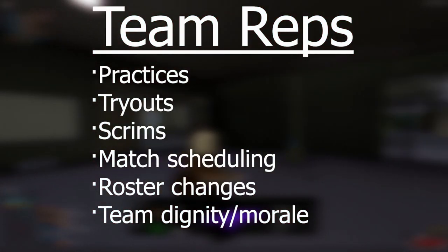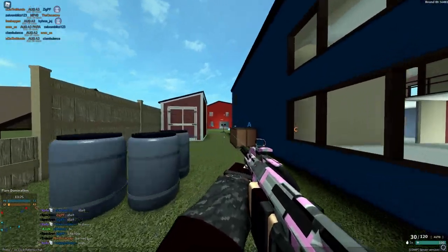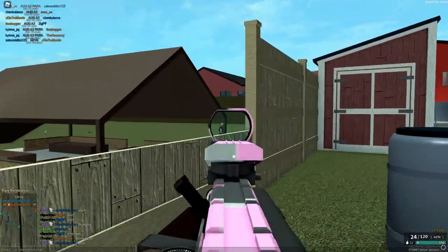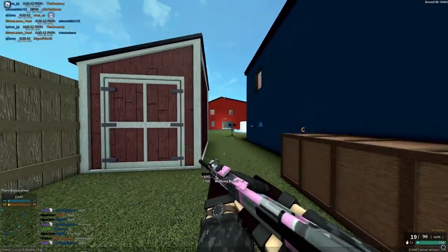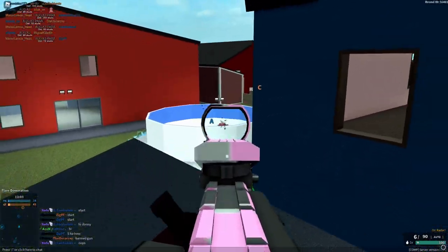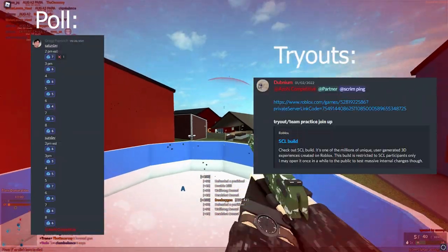Optimally, team practices should be hosted at a regular time and should double as tryouts. Team recruiting based on activity gives the best results later down the line, so the people that come to tryouts the most should be recruited if they want to. Everything should be communicated in the team discord — it doesn't have to be much, but it should be functional enough to poll, host tryouts, and post memes.